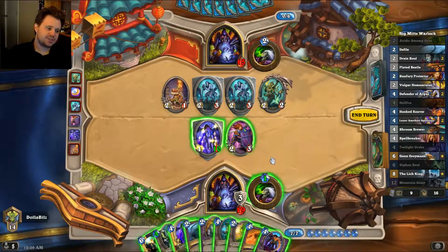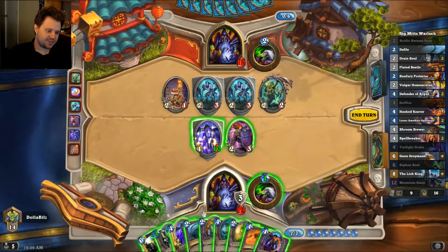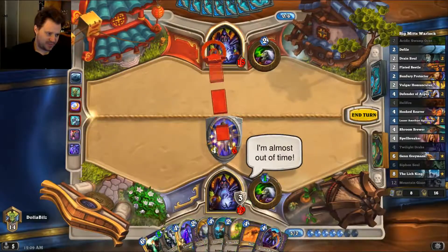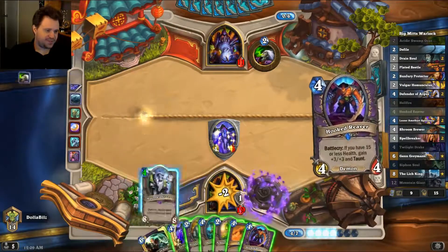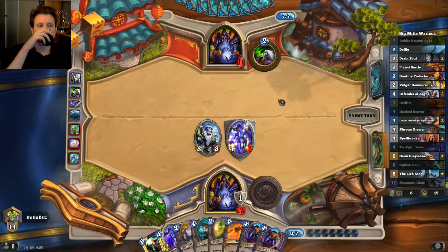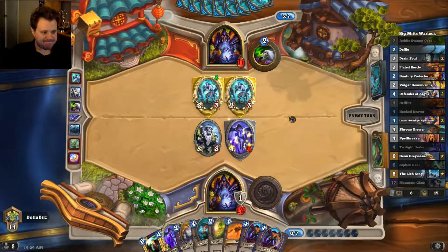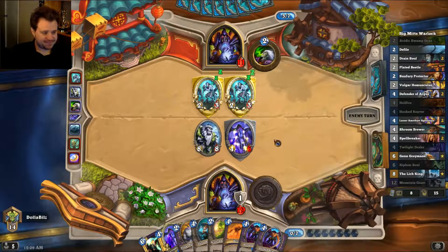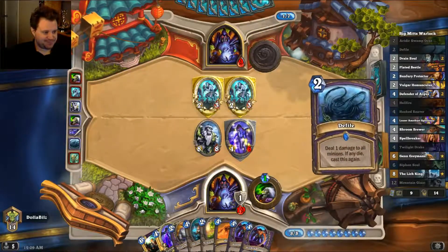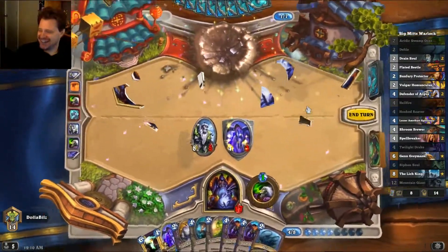So if we Defile... Tap, Defile first, then Tap, then Mountain Giant, then hit him in the face, then Tap. This is just a spooky looking board — how do you think he's feeling right now? He's probably thinking he's gotta play the Saronite Chain Gang. Now it's golden — two of them. Is he dead? He's dead. You hit Hellfire and you win the game. This was a back alley mugging — it was not even close.